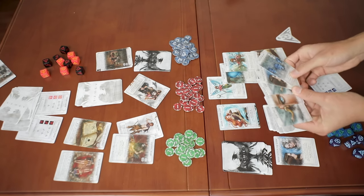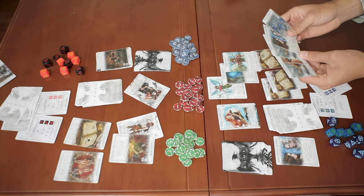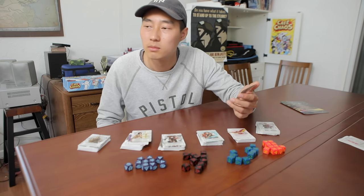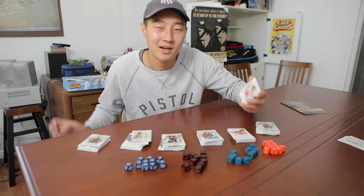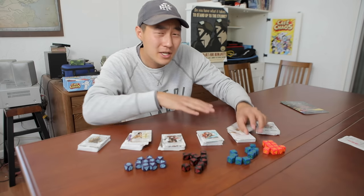Just keep going in this cycle of playing cards, spending dice, and attacking, then starting new rounds until one Phoenixborn dies. That's how you play the game.